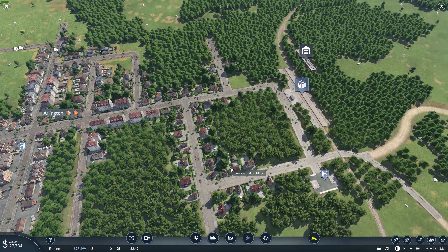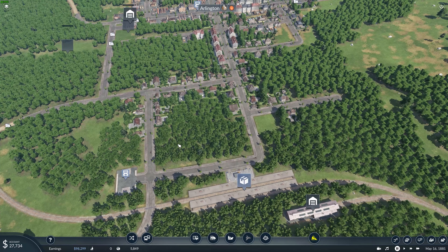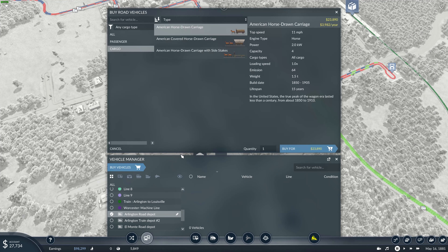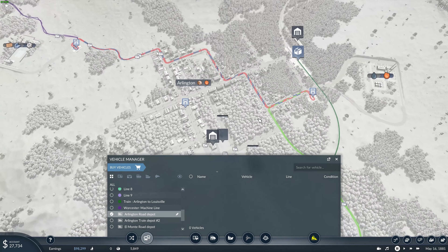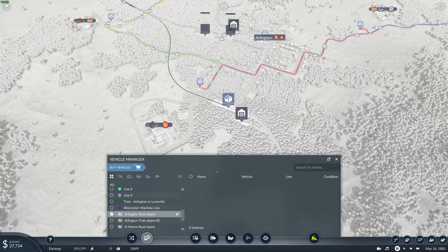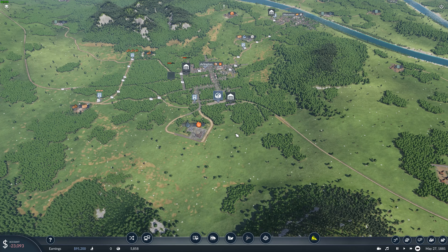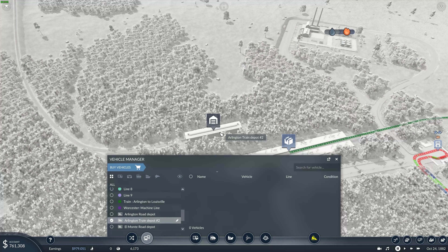I think that will probably work, and then we'll put a line in there. Do I have a truck depot? I do have a road depot. These horse-drawn carriages are $32,000 each, so I guess I won't be buying any of those right yet. But at least we've got our lines kind of figured out here. Let's unpause the game, get a little bit more cash, and then finish this up. We definitely need to try to get a train on this line right now.